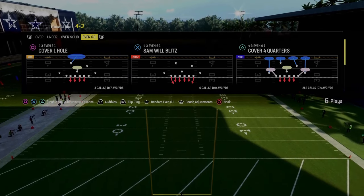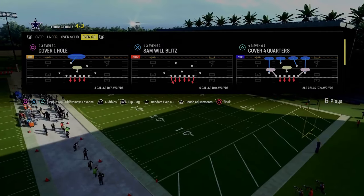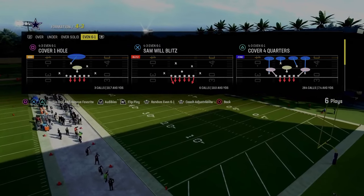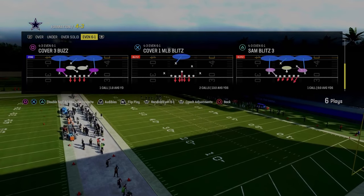Today's video, we're going to be taking a look at the best blitzes in Madden 24. We're going to have about five blitzes that we're going to be going through. These are, in my opinion, the top five blitzes in the game. We're going to start out in the Kansas City Chiefs playbook in the 4-3 Even 6-1 formation.